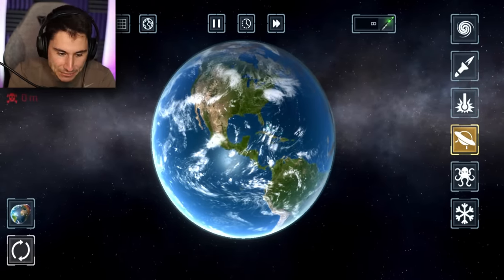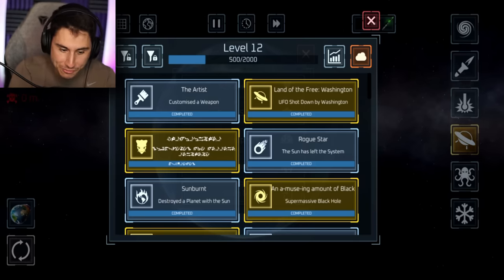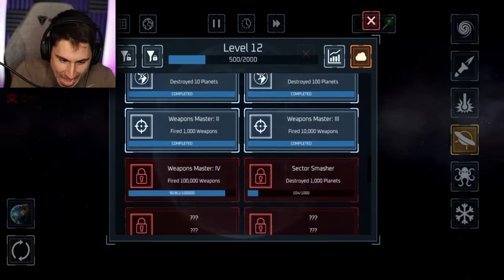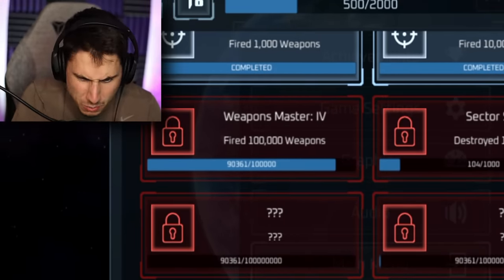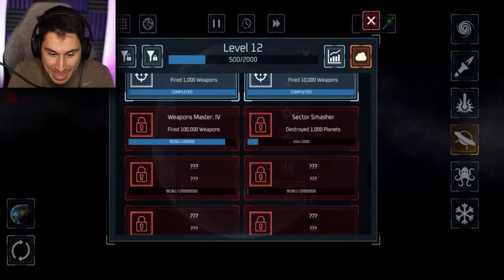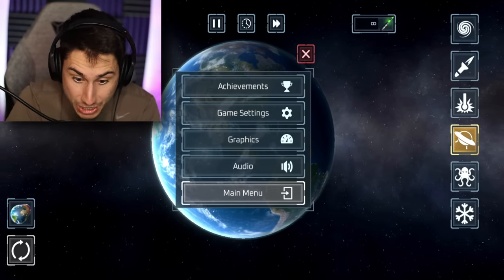I've been busy since the last video. If I go to my achievements, you can see that I've actually gotten to level 12 and I'm not too far away from level 13. If I scroll all the way down, these are all the achievements I have. This is the one that I'm close to - Weapons Master IV or V. I don't know my Roman numerals very well. Right now I've fired off 90,360 weapons and I need to get to 100,000. Now that might sound like a lot, but I figured out a little hack to fire off a bunch of weapons and I'll show you what I do.